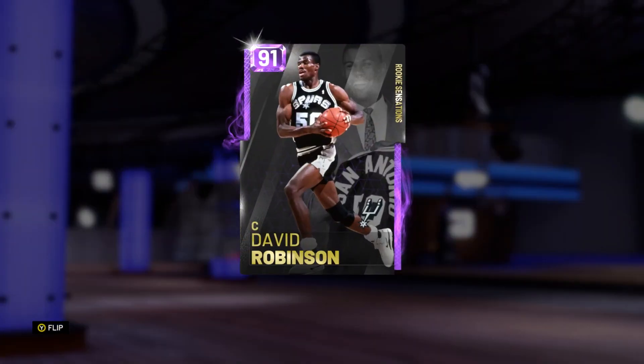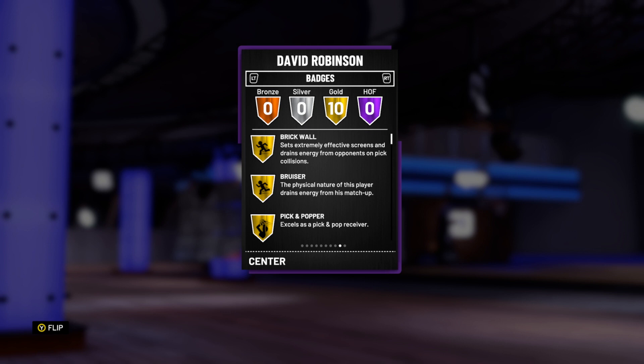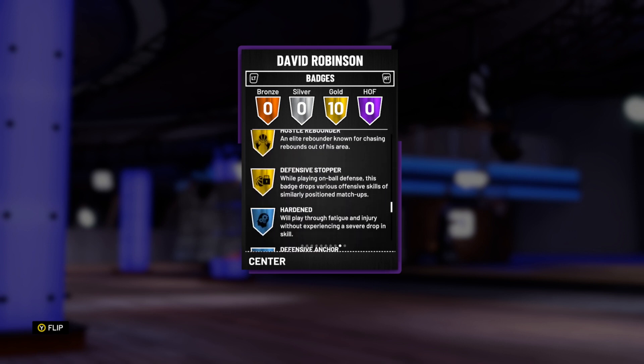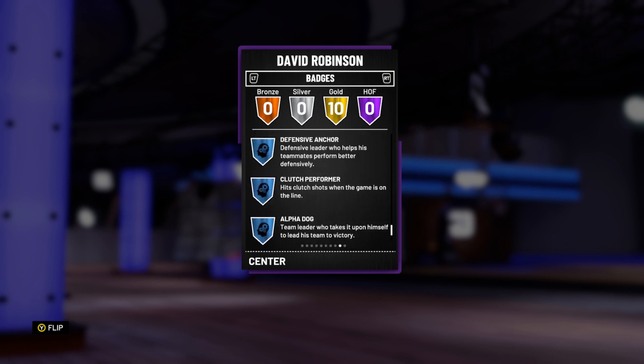David Robinson is 7'1", he's got 10 gold badges: brick wall, bruiser, pick and popper, chasing out, lob city finisher, posterizer, rim protector, pick and roller, hustle rebounder, and defense stopper, as well as some good personality badges.